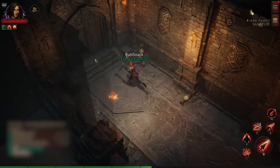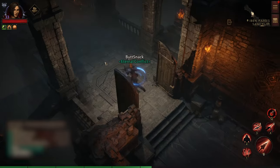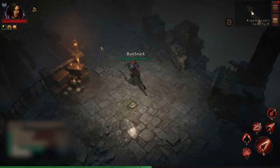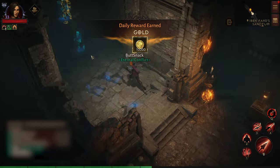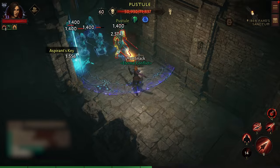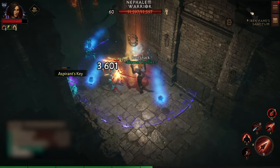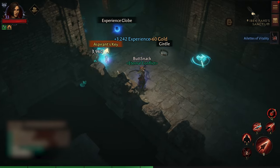The Sanctum is a dungeon you walk into from the shrine — it spawns mobs. It's a little bit random gen, so it's not always the same layout. You start killing mobs and they have a chance of dropping something called an aspirant key. I think it always drops at least four from killing all the mobs in here, and they're usually quite easy.